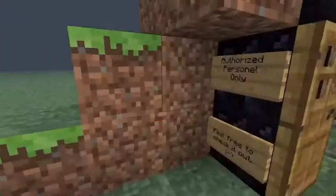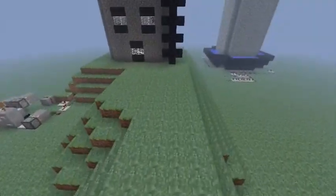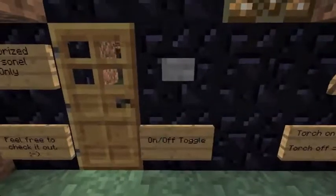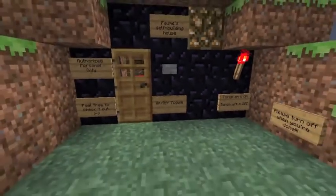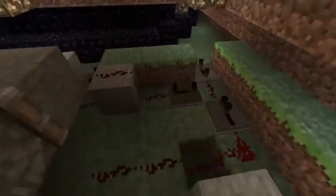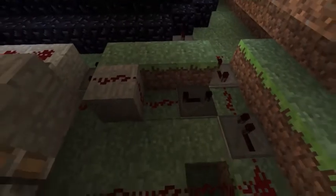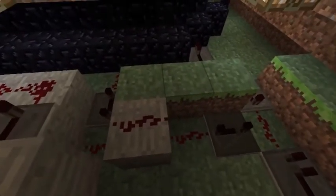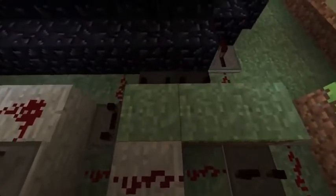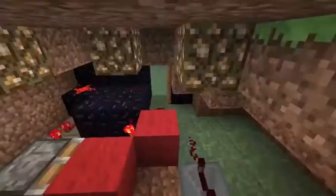You can see all the redstone under the building with the pistons — that's all covered in obsidian. I tried to cover as much as I could with obsidian so that in a real experience it would not be destroyed by explosions. I just turned off the clock so you can see how that works if you look at all this redstone, but yeah, that's about it.